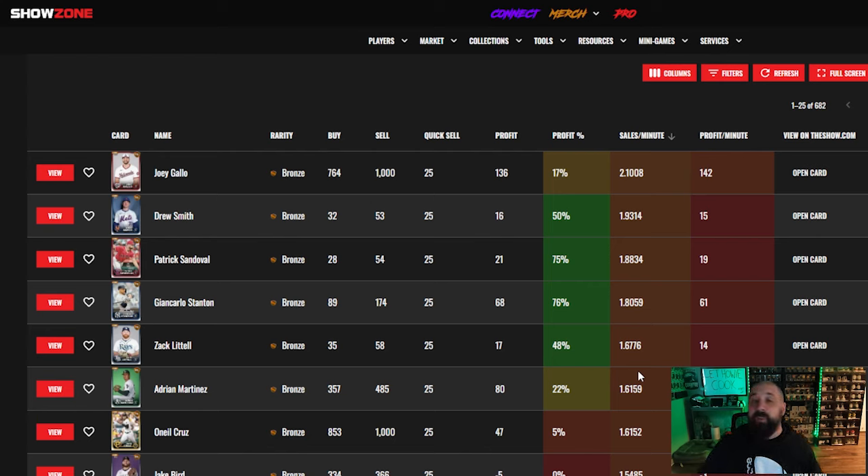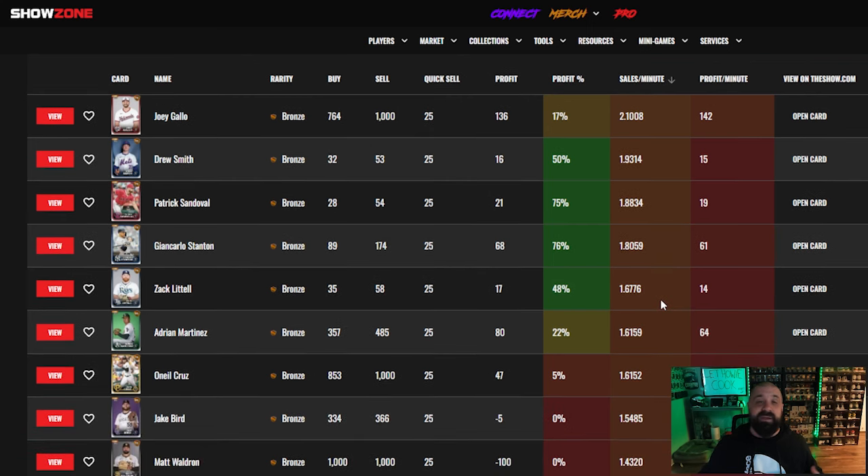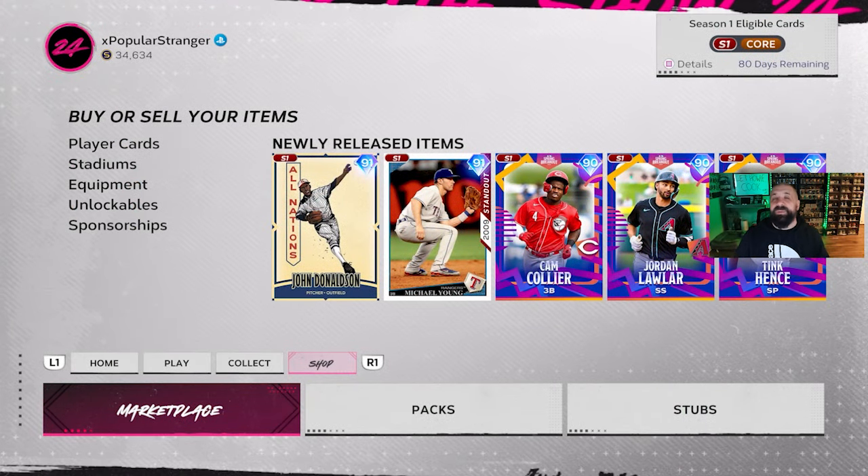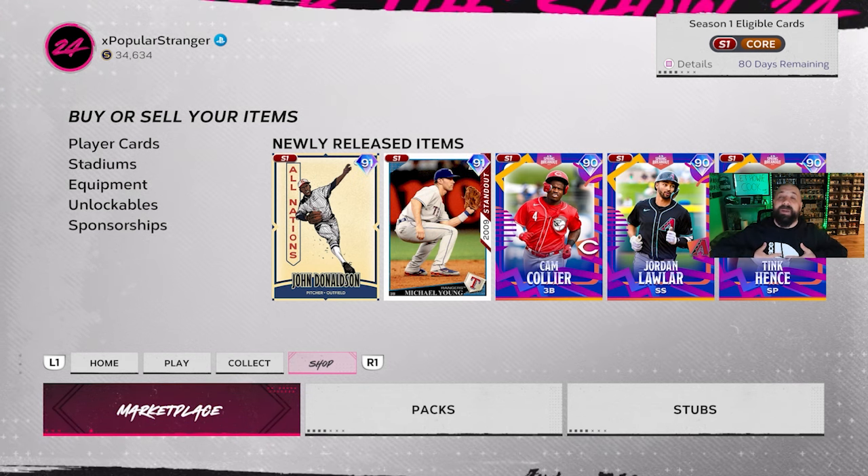Without the pro membership, data won't update as fast, so keep that in mind. I'm not saying go out and spend money, but if you want to try it for five dollars a month, go for it. Really and truly, the best way to make stubs is investing and flipping cards — investing ties more into roster updates once the MLB season kicks off. We'll talk more about investing in a future video. That's the basics of flipping — look out for the companion app video coming tomorrow or the day after. Thanks for tuning in — I'm Popular Stranger, and I'm out.